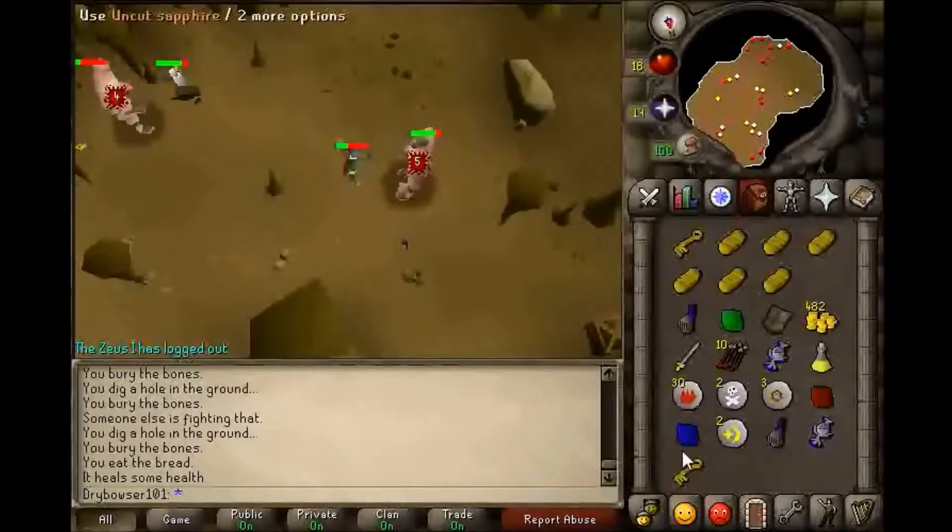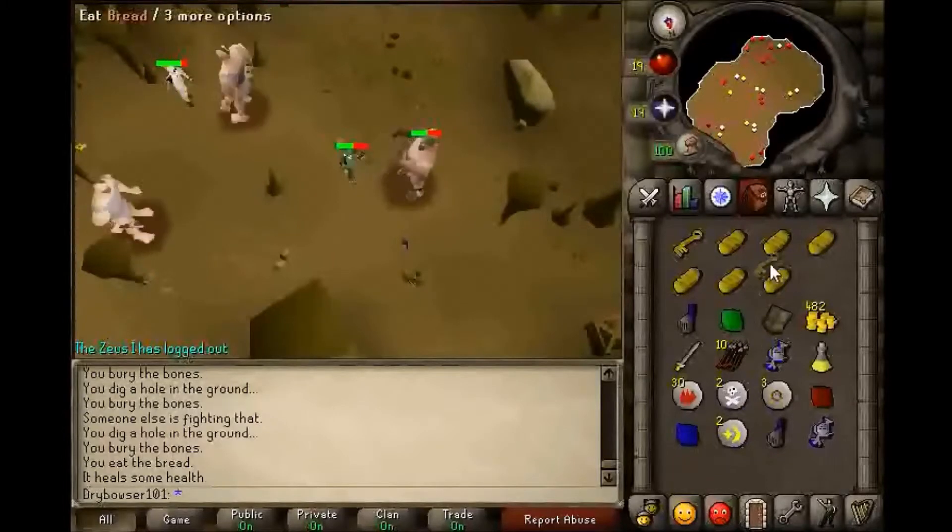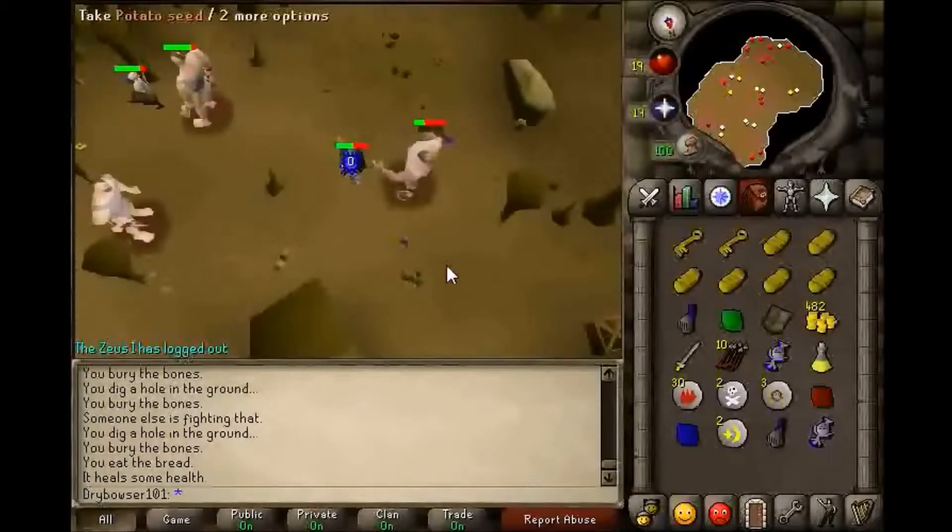Wait, why do I have a brass key? That's weird — I picked up another brass key. I believe these are tradable, so maybe I can sell one.